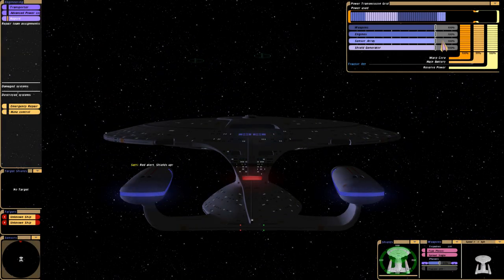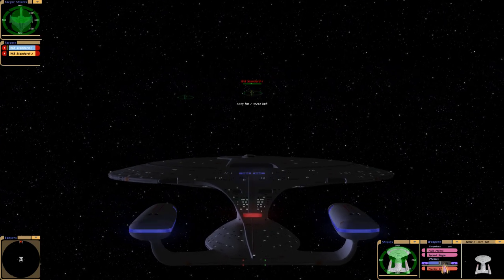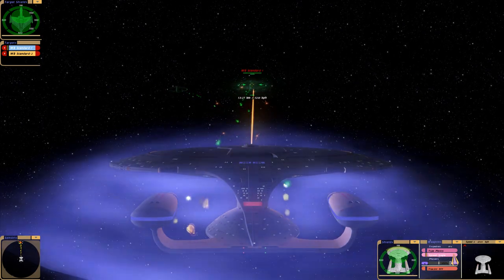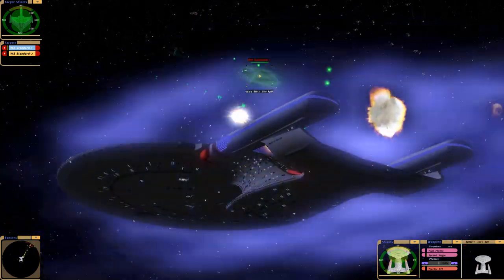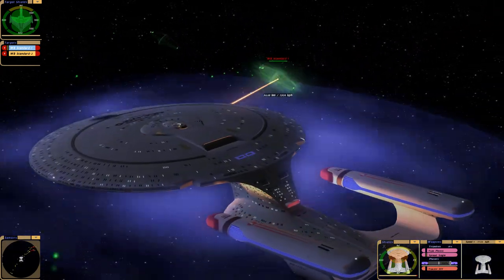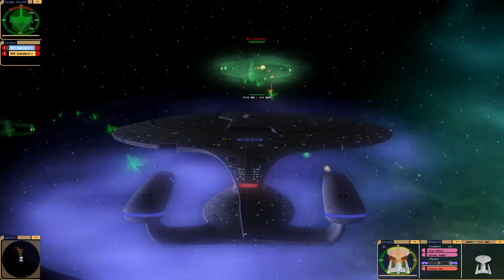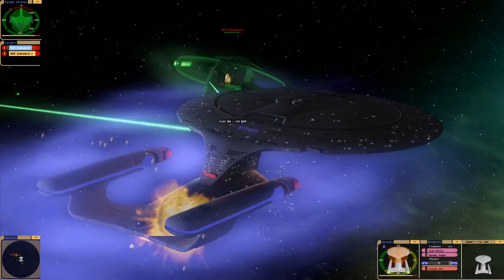In this battle, we're going to see if the Enterprise-D could have taken on the two Romulan Warbirds from that episode where Tomalak was checked by the Klingons that came to help Picard. We have to do full reverse and spread those torpedoes — we don't want to lose our forward shield. In that episode, according to the writing, it was very clear that the Enterprise was going to be destroyed if the Klingons hadn't been there.